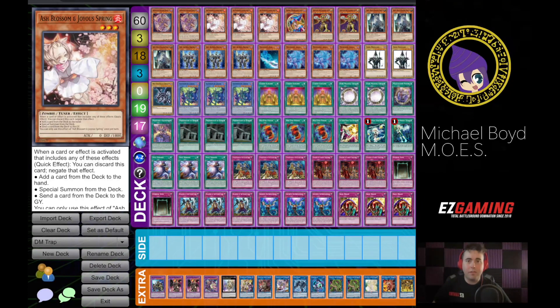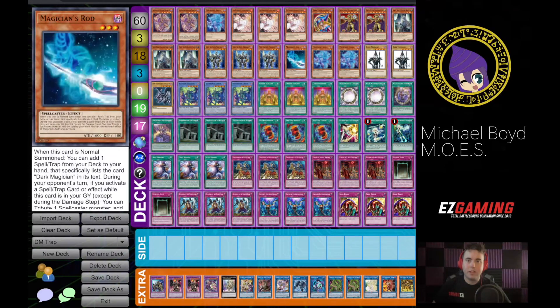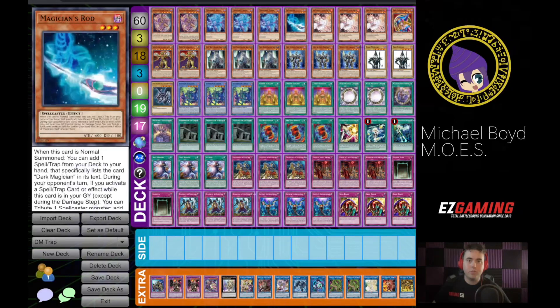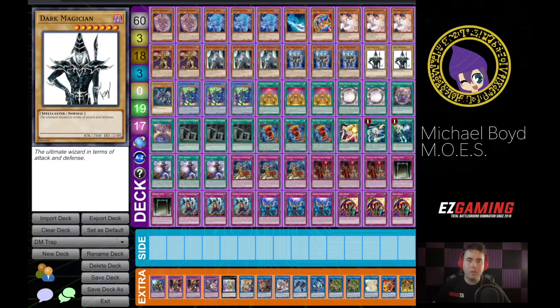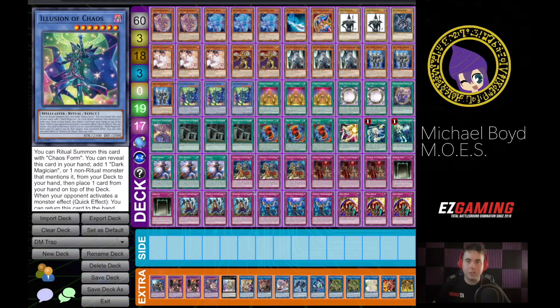Dark Magician itself as an engine — I just want you guys to see just how large the Dark Magician engine by itself is, and how much room in a 40-card main deck just Dark Magician takes up. We're going to count Red Eyes as a Dark Magician card, because it basically is.